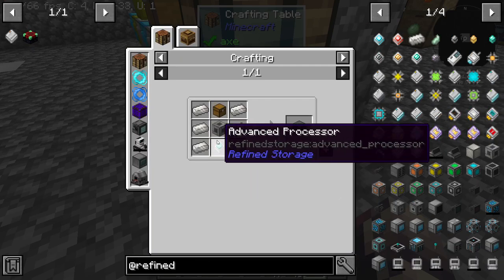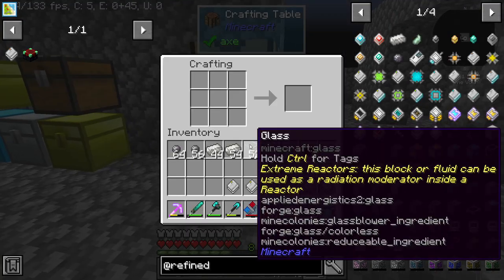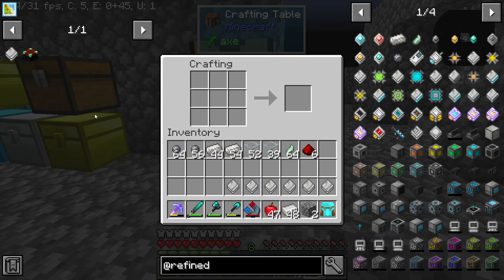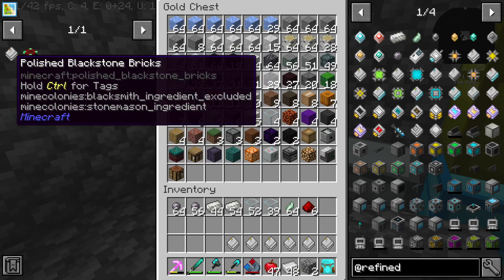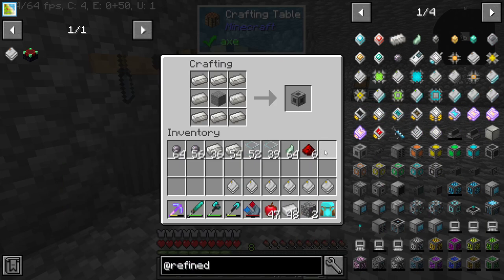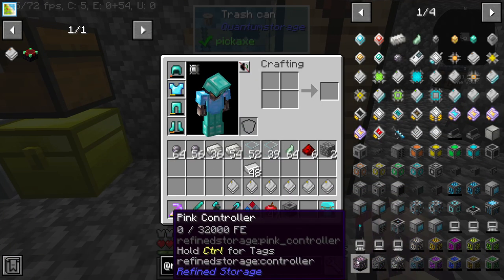Now we need this disc thing here, which I've been crafting in the background. I'm not sure what it actually needs — Polished Scoria, Dark Scoria. I'm guessing stone; I can't tell because there are so many different types of blocks. We're going to grab a piece of stone and see if that works. Okay, so stone — that's what that is. We also need a controller, so let's get a controller before anything else.